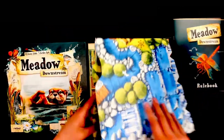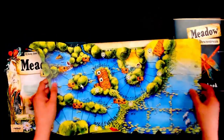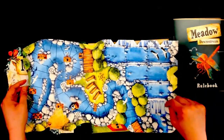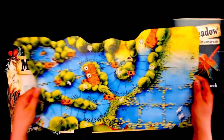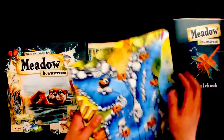Here we have the actual board — and oh, it's double-sided! So we have that side and this side. I think one of these is a little bit of a more dangerous one — maybe this one is like whitewater rafting and this is like the lazy river type. But yeah, there's some space for cards. Really, really pretty though.